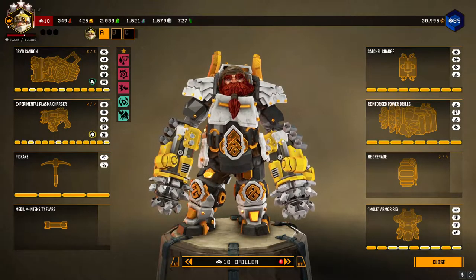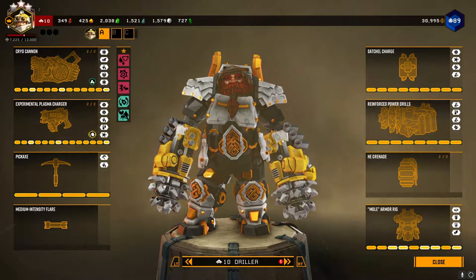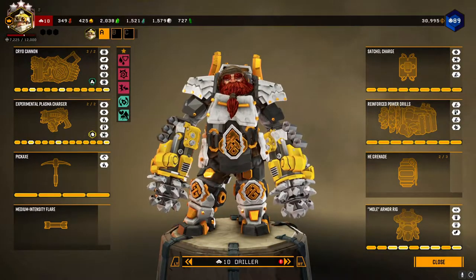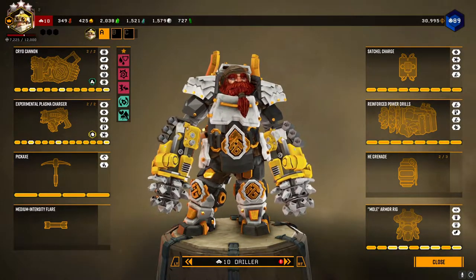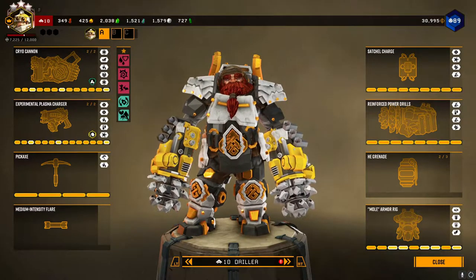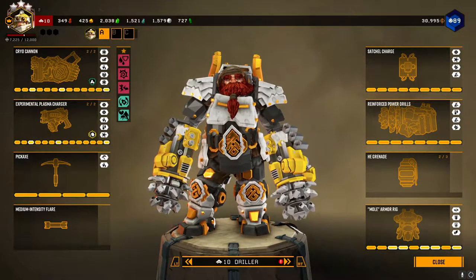Hello and welcome to the channel. Today I'm going to give you guys another Deep Rock Galactic guide and I'll tell you how to use the Driller. The Driller is a very maneuverable class and comes in second to the Scout. The Driller is designed to create pathways for the team, crowd control, and has a large array of firepower to deal with enemies.